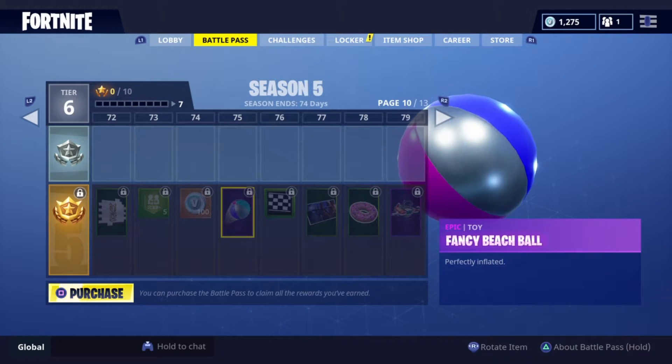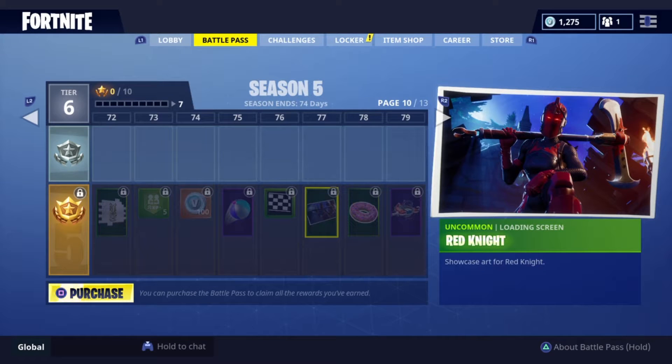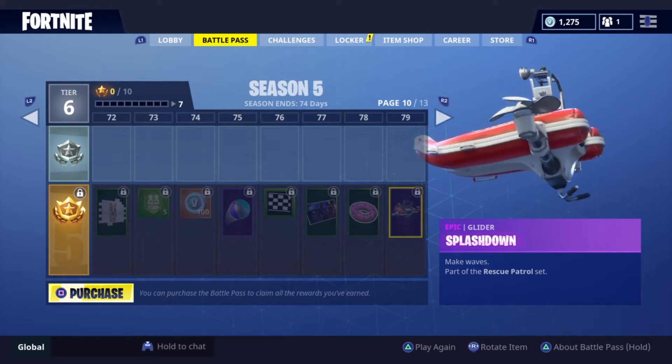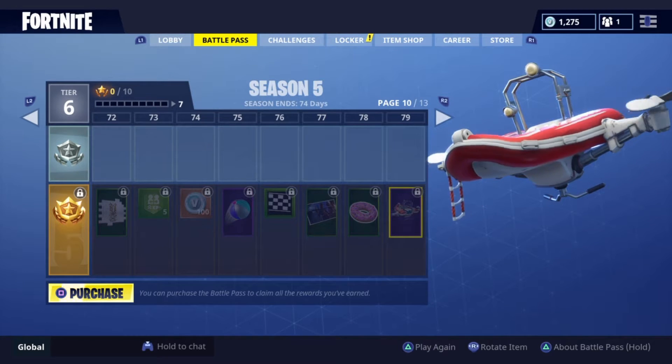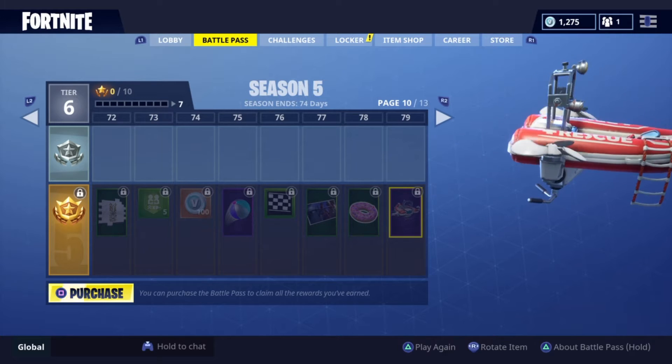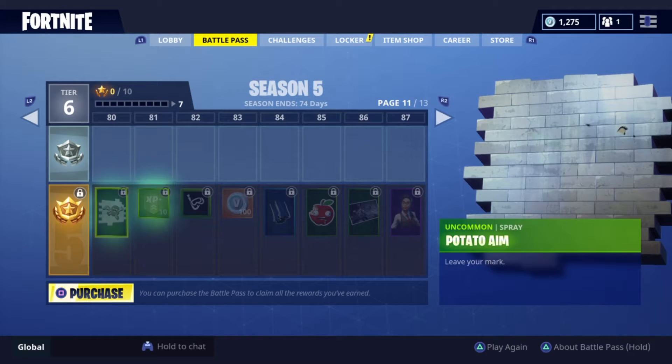Page ten. Upgraded beach ball — alright. Red Knight loading screen. And here's another glider — Splash Down. The beach theme, obviously going with the Baywatch skin. I like this cloud — it's nice.